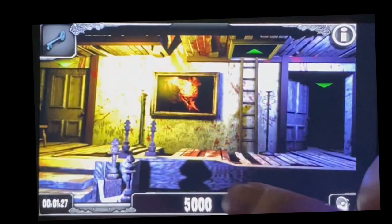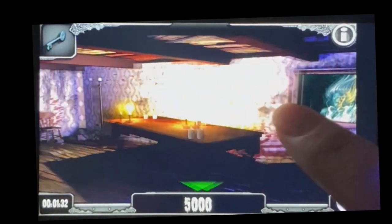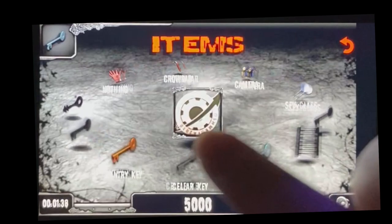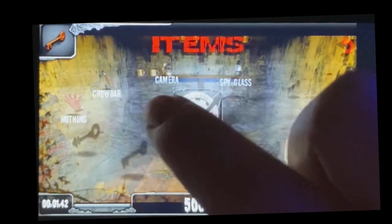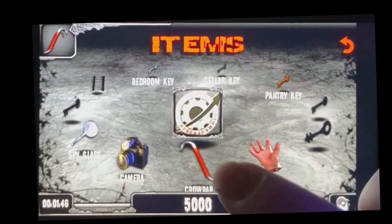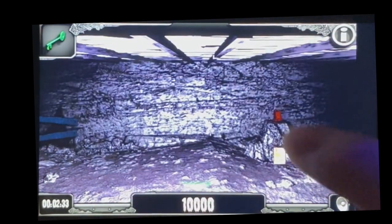Take this back down to the first floor and hang a right through the dining room into the kitchen. The pantry is going to be that left locked door, so use the key on that. Quickly switch out in your inventory. Once you're in there, switch back to the crowbar and use it on the hatch to get access to one of the caverns. This cavern is going to have your next candle, so make sure you pick that one up.